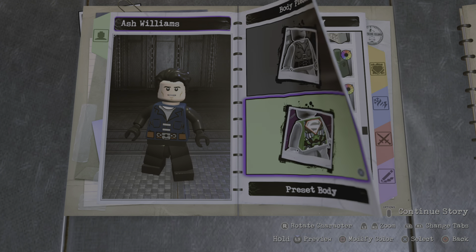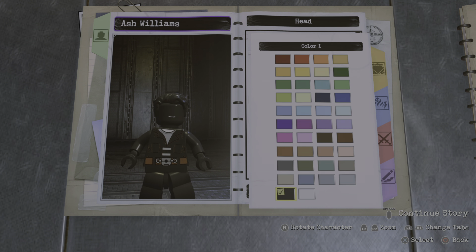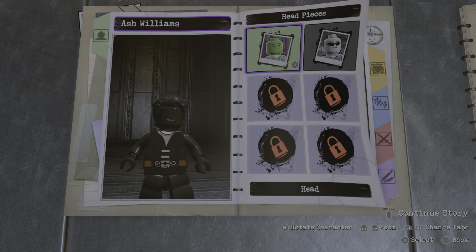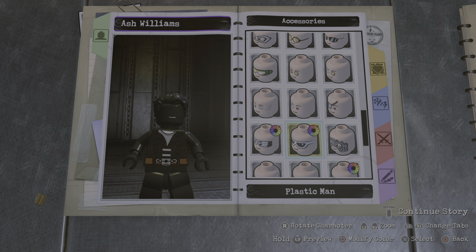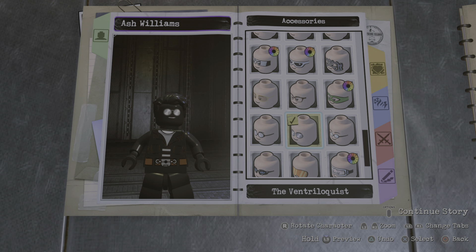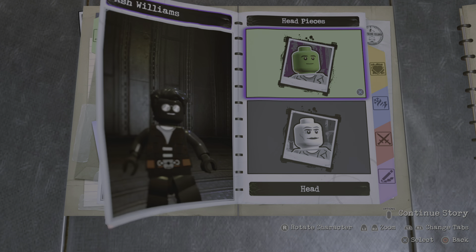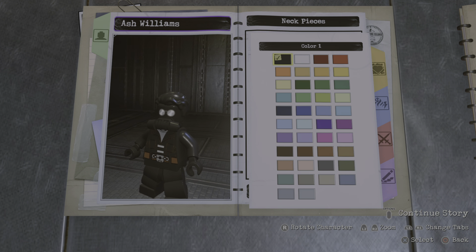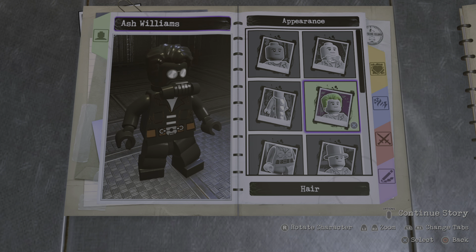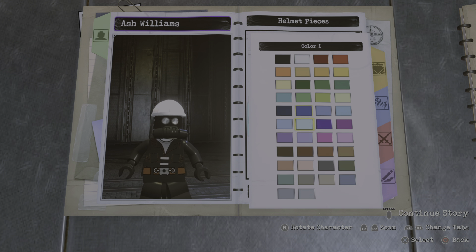Now it's time for the face. The face I went with is this one right here — yeah, it doesn't have a mouth, but you're about to see what I'm going to do with this. If you go to accessories, I'm going to select the Ventriloquist — actually, I didn't go with that. For the next piece, I went with the breathing apparatus, because I think that works the best. And for the helmet piece, I gave him a construction hat because I thought that looks the best on him.